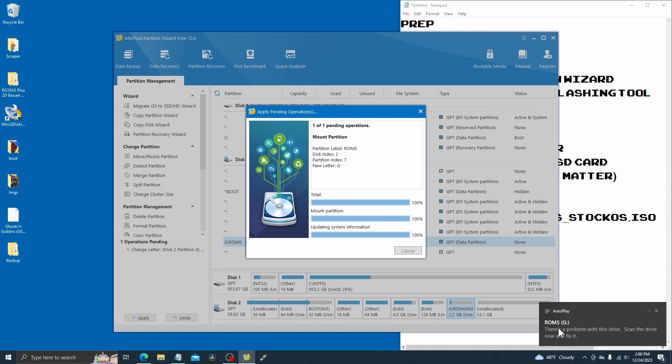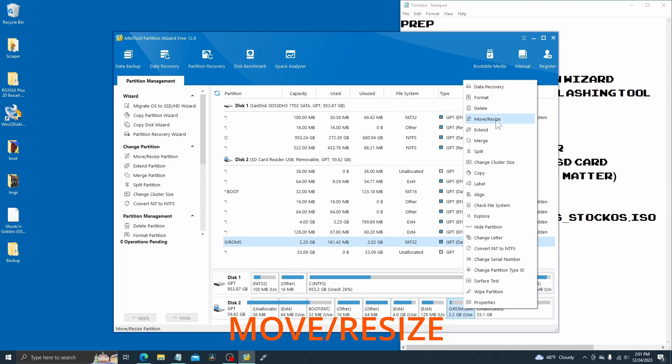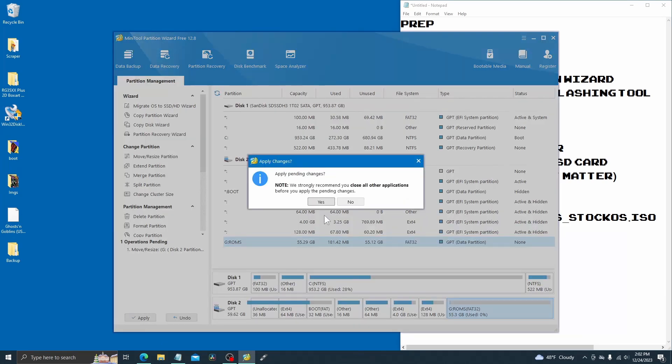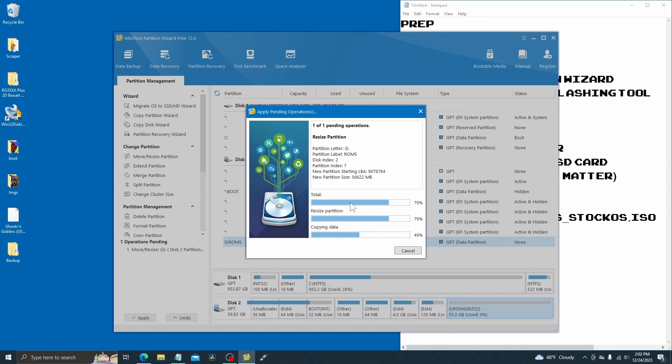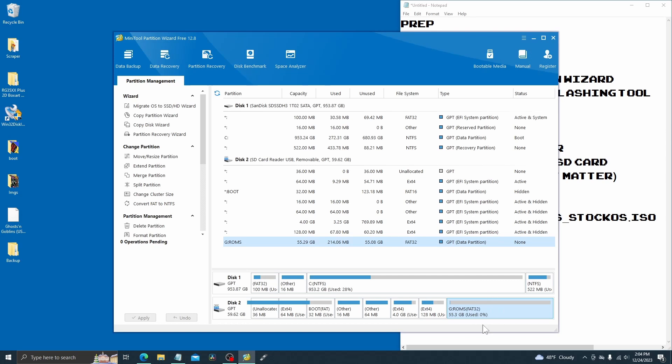Once flashing is done, close Rufus. You might have an issue where your computer isn't detecting the SD card - that's fine. Go into MiniTool Partition Wizard, find the ROMs partition, right-click it, and select 'Change Letter.' Change it from D to anything else - I like G for games - press yes and apply. Now Windows will be able to see it. The last thing to do is right-click, select Move/Resize, then click and drag the right arrow all the way to the right to expand the partition. Press OK, apply changes, and press yes.